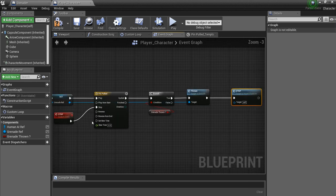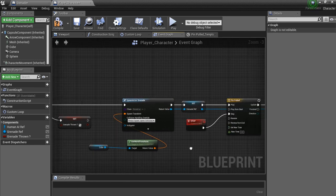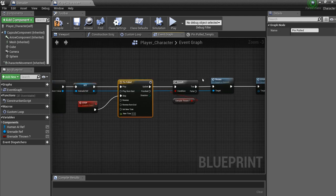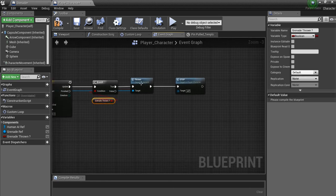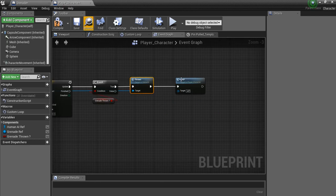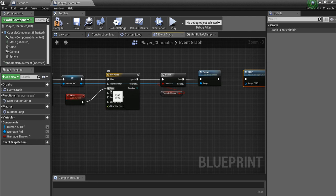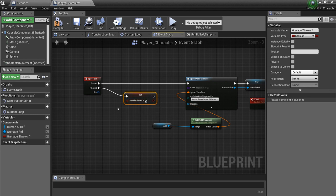Zooming out to see the full picture: when you hit spacebar you spawn the grenade at the player's location, store it as a variable, and play the timeline which continuously checks if the grenade has been thrown. If it has, we go into the grenade blueprint and call the 'thrown' execution, which starts the delay, prints 'explode,' and destroys the grenade. Finally we call the 'stop' event to end the timeline — and all of this happens when we release the spacebar and 'grenade thrown' becomes true.